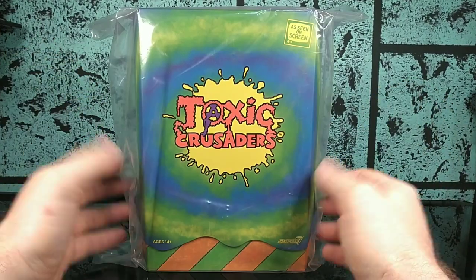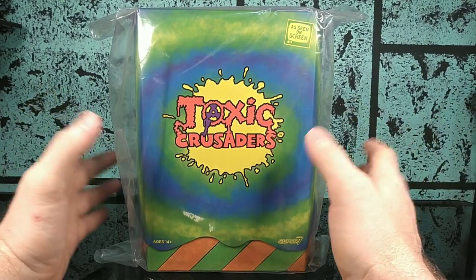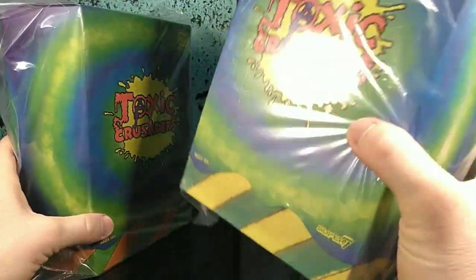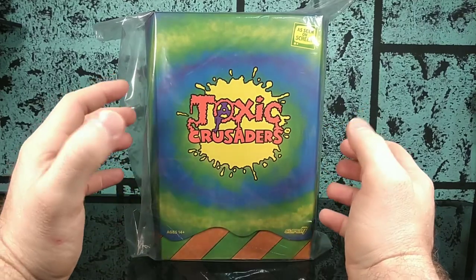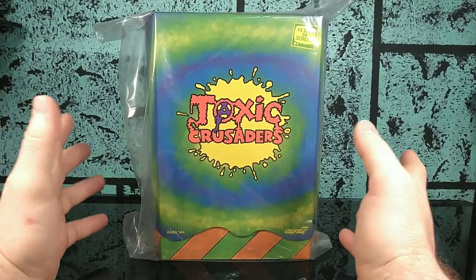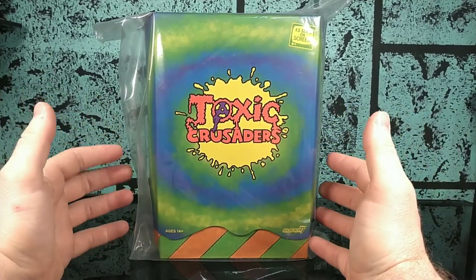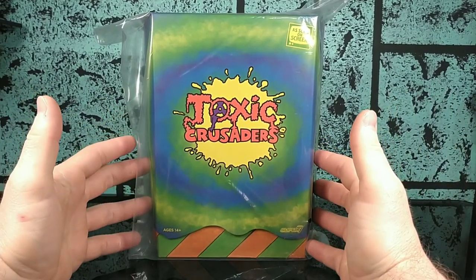Today we're gonna look at Toxie first. You might ask how do you know that's Toxie — well, Toxie is in a slimmer box. If I bring in the other box here, you'll see it's a lot thicker, so this other guy is either Radiation Ranger or Junkyard. I've been super excited to get these guys in. You'll notice the immediate difference is these guys do not come in a shipper box.